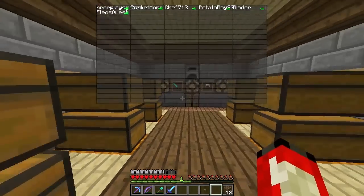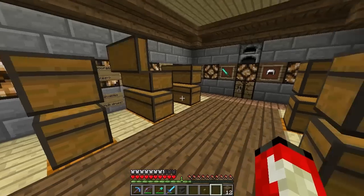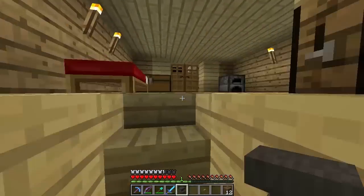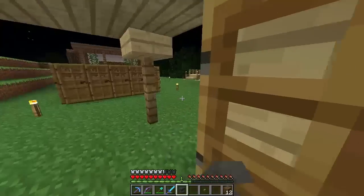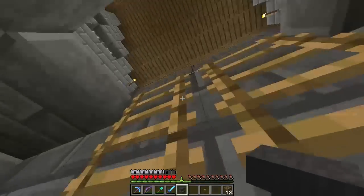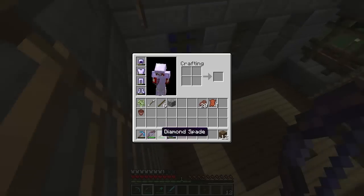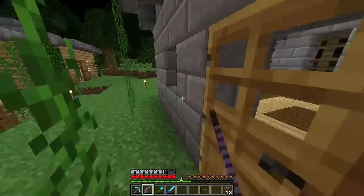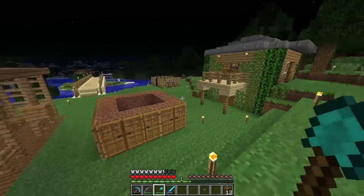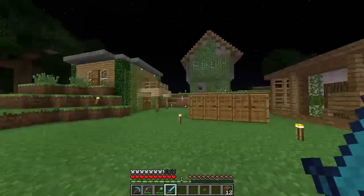We've also got the anvil, which requires quite a lot of iron. I don't know if I've got enough left to make another one. Apparently with the anvil you can add enchants together to get a better weapon and you can also rename stuff. I enchanted my bow - it's called the Bow of Elix - it's Power 4, Punch, and Flame 1. That's pretty cool. I think it can one-hit most things.